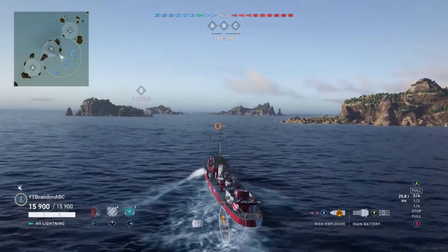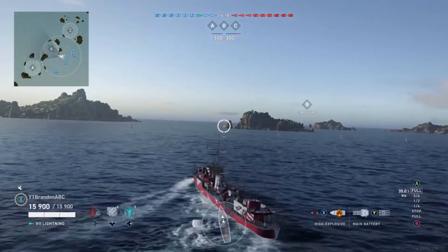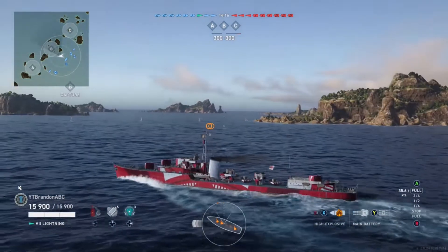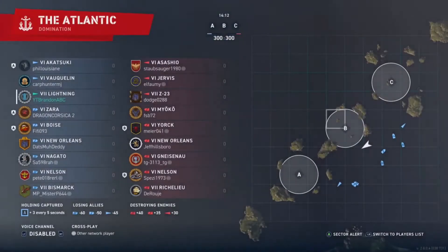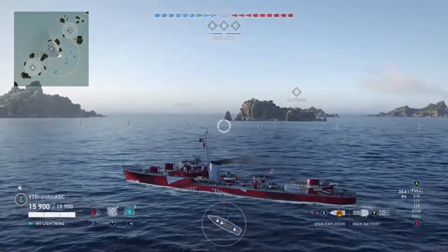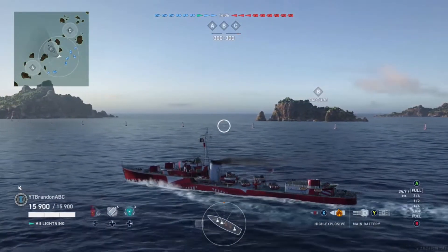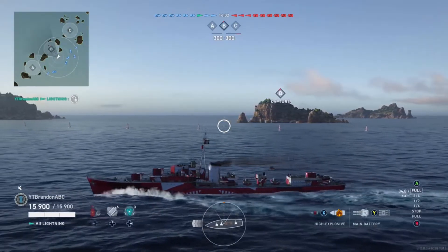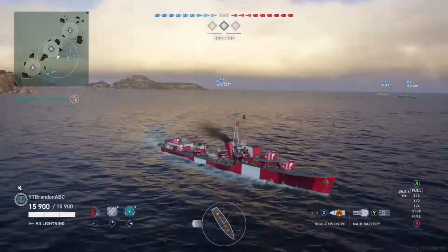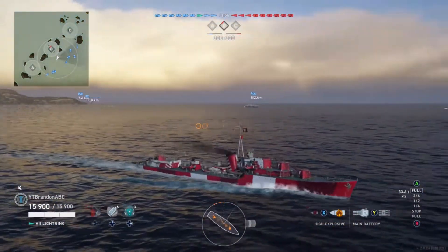Brandon is spawned in the centre and he's cautiously pushing up towards the Bravo objective. It looks like the supporting cruisers he spawned with are pushing over to the right flank towards Charlie. It's good to see that the destroyers are doing vaguely what they should be doing — the one on the left is going towards Alpha, the one in the centre is scouting the middle, and the one on the right is pushing towards Charlie, which is quite nice.